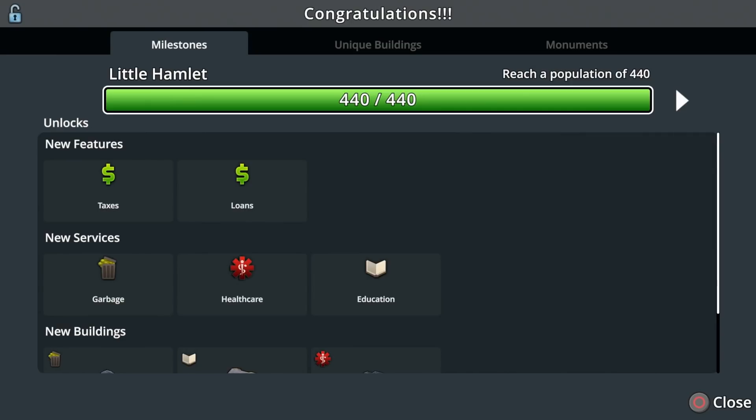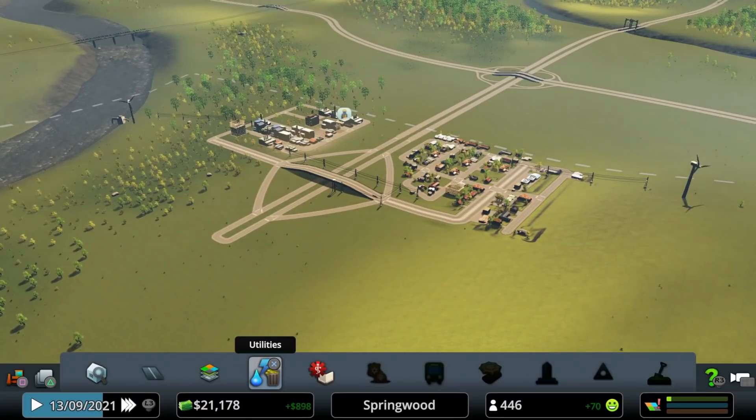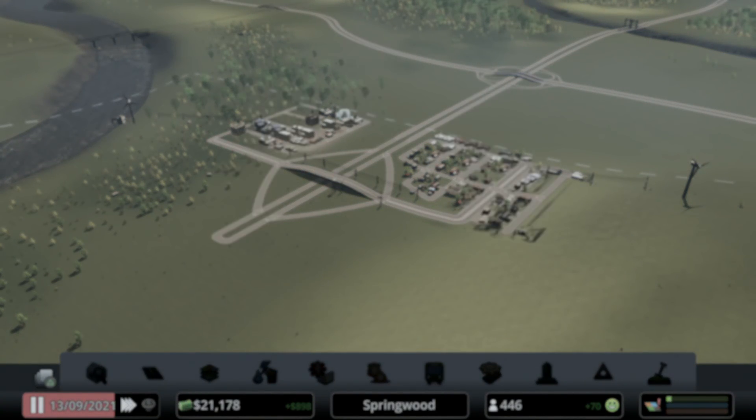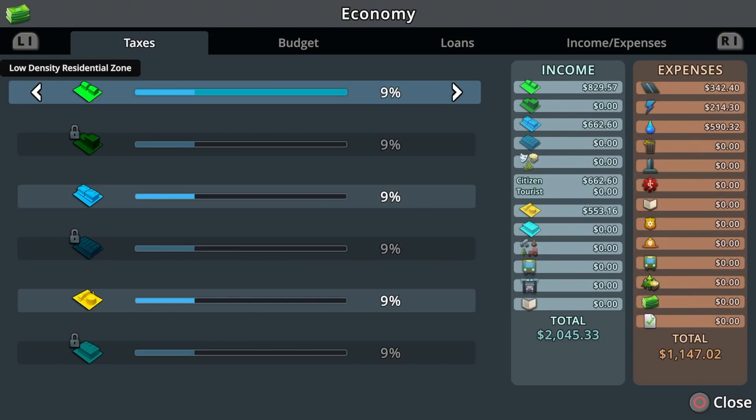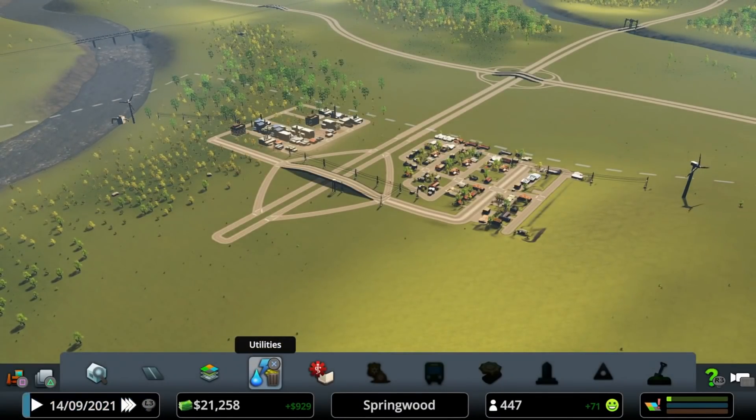We've hit 440 population! We've unlocked taxes and loans, garbage, healthcare, and education. Let's talk about those. If we back out to the main view and hold Triangle, we can go to Economy. There's a sweet spot for taxes: 12% is a really good spot. If you go lower you're leaving money on the table; if you go higher people can complain and move out. Some say you can do 13%, but 12% is pretty safe.